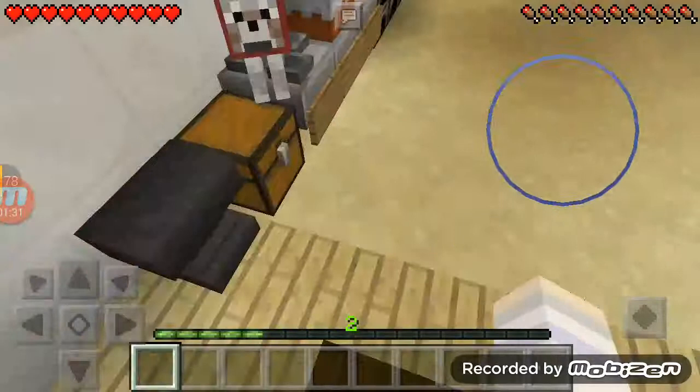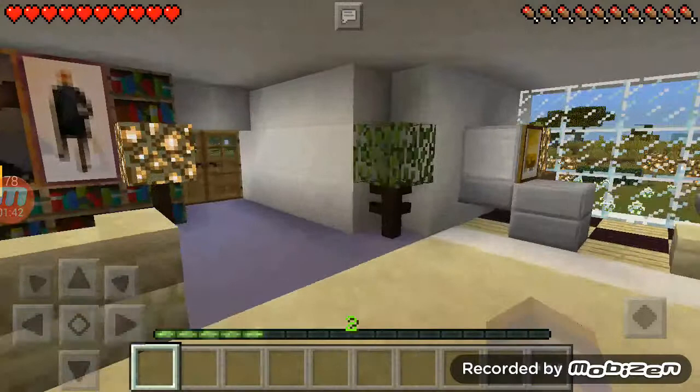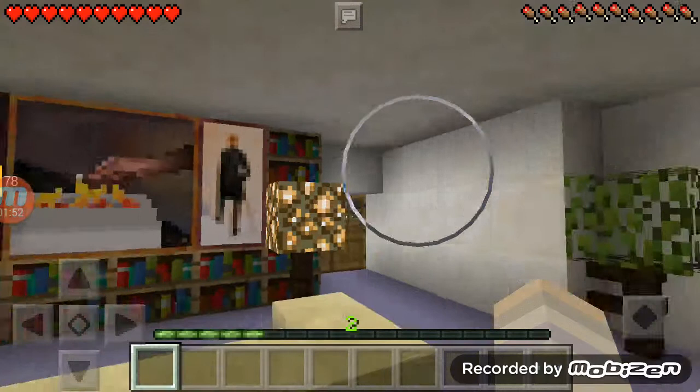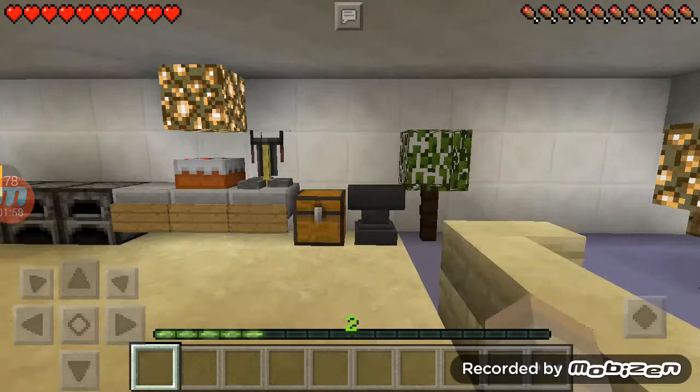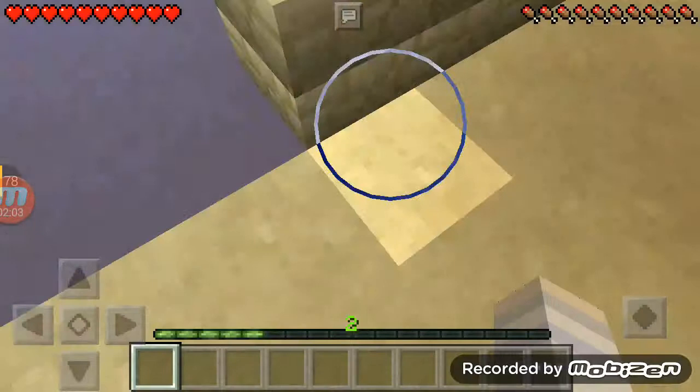So here we have our living room with some couches, a TV screen, and some decorations. We want it all looking great. We've also got some anvils that we can use for naming things if you need anything.